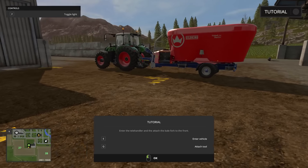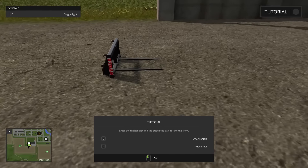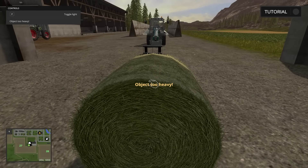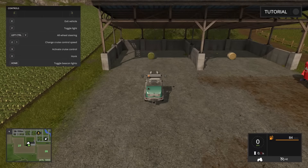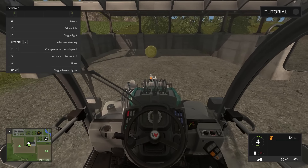Enter the telehandler and attach the bale fork to the front — so that's this beast over here. We're basically going to put this giant fork on here, and I'm assuming we're going to pick up this giant thing — it's not a popsicle. Unfortunately I'm not strong enough to pick it up myself, so we got to grab a tool. Let's fire it up, hop inside this beast, the wonderful telehandler, and attach the baling fork.